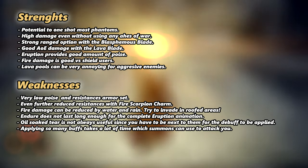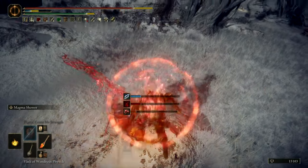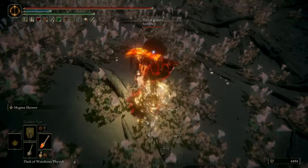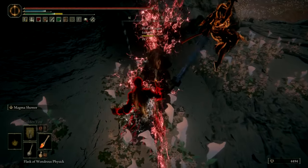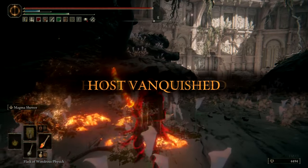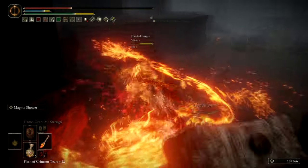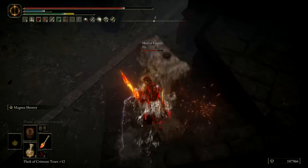Now this build is very strong damage-wise but it also has a lot of weaknesses. Let's go over the strengths first. The very first and obvious strength is the one-shot capabilities of this build. As you can see, if phantoms just come charging at you, you can one-shot them with Magma Shower, which deals a ton of damage if you are completely buffed. Magma Shower is also very good for AoE and it has a lot of poise damage — this is what saves me here as the host was about to hit me and he got stunned with the edge of the first strike.